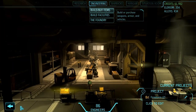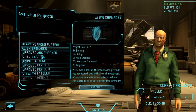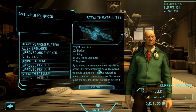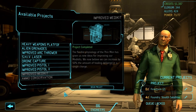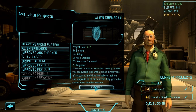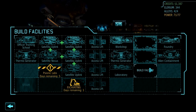In the Foundry: Stealth Satellites and Alien Grenades. Let's go with Stealth Satellites first — I think that's going to be a problem soon. Let's begin that project. We could do both — but it would slow things down with weapon fragments. Do we want any more laboratories built? I'm actually thinking save the money.